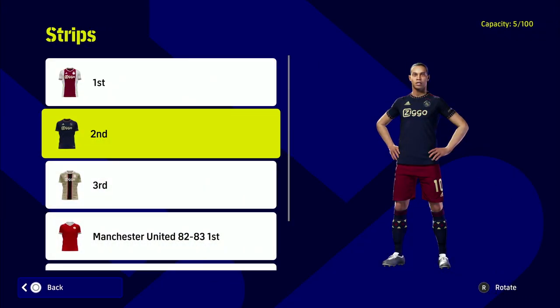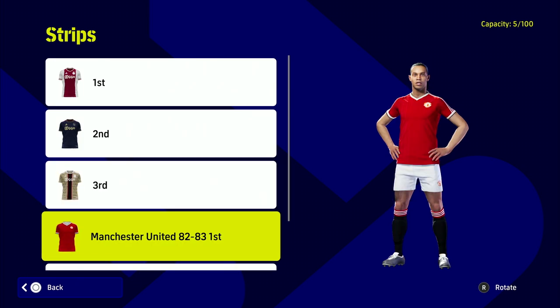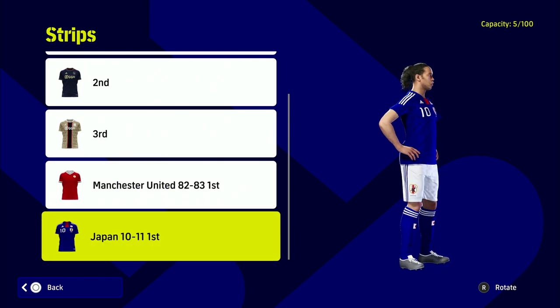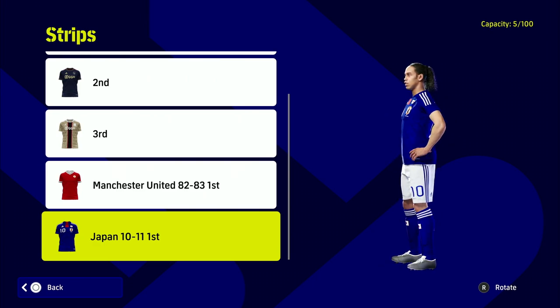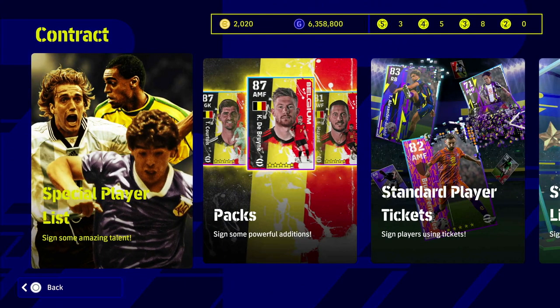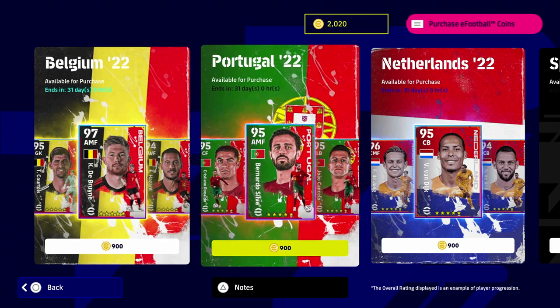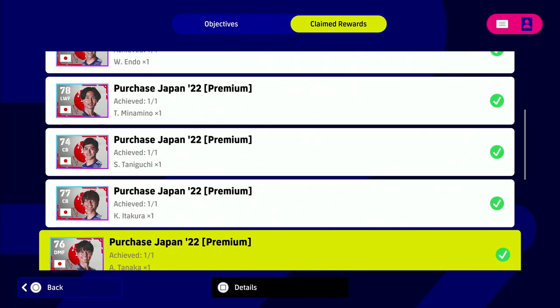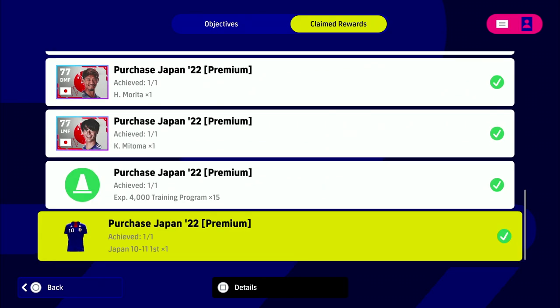You'll also get a third kit, and this is where your special edition kits are. You unlock these by buying premium packs - available for 1,500 coins in the packs layout. I've bought the Manchester United and Japanese premium packs. If you buy the Brazil or Argentina one you'll get those jerseys too. The claimed rewards include all the players at the bottom plus the premium Japanese kit from the 2010-2011 home kit season. That's five things in five minutes - let me know if you knew all of these, and I'll talk to you later, peace.